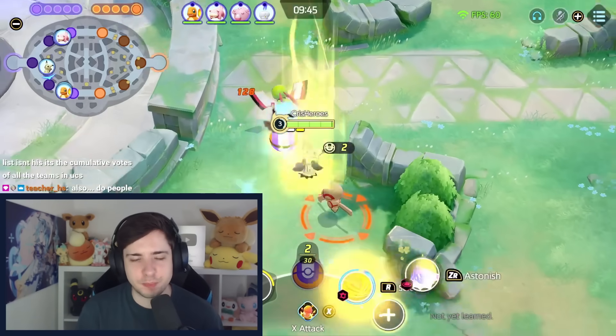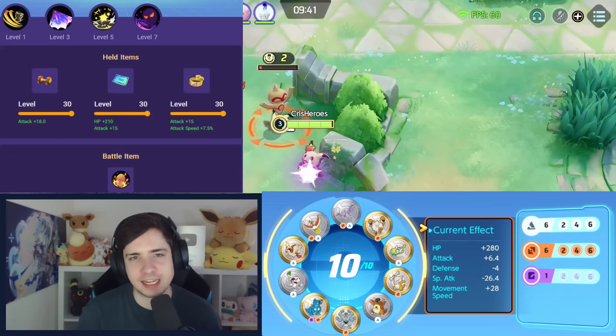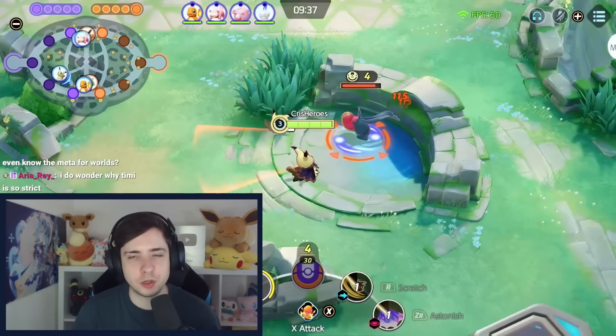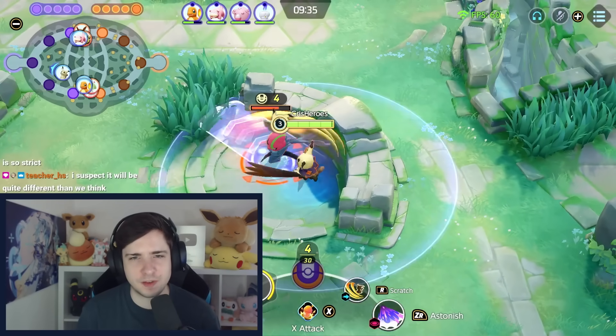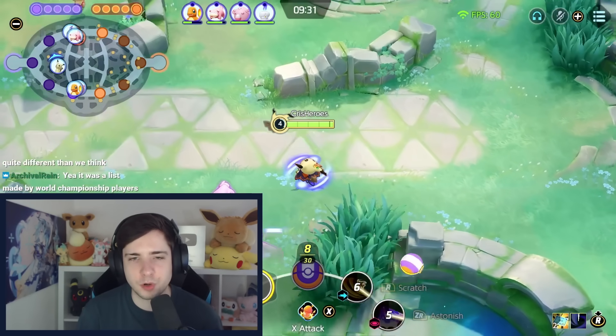In this Mimikyu game, I maxed out my attack damage, running Attack Weight, Weakness Policy, and of course X-Attack. X-Attack is a battle item that I see a lot of Mimikyu users play, and that's something I've actually never tried — just to make our Unite move and Play Rough do even more damage.